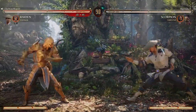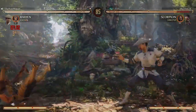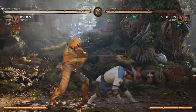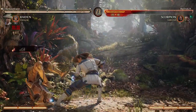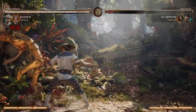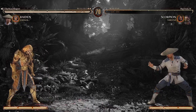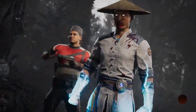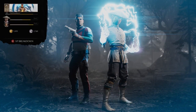We all know this game was released incomplete — they're still working on it as we speak. There are so many glitches being reported. I've seen glitches where Sareena will come out and just get stuck, standing there doing nothing. We also have the Player 1 glitch, where as Player 1 you'll almost never drop your combos, but as Player 2 you're more likely to drop them.